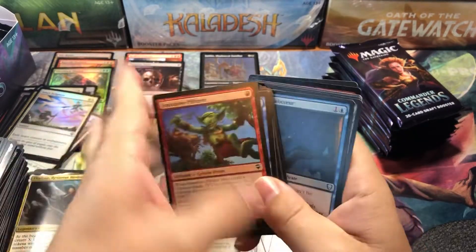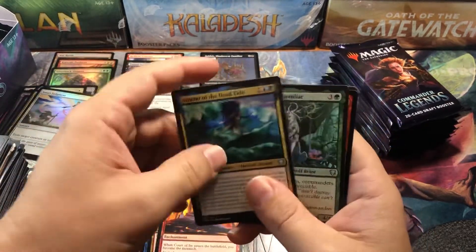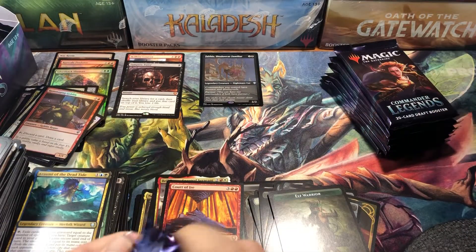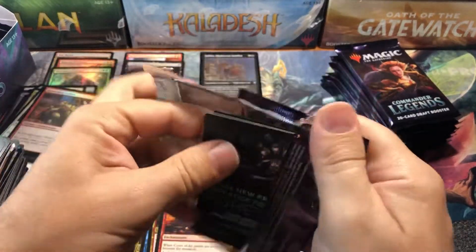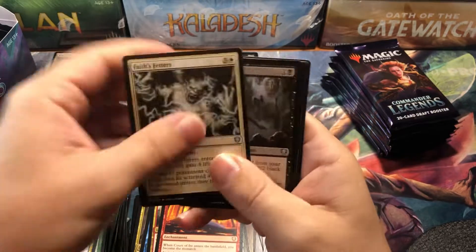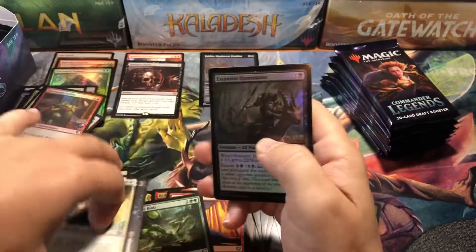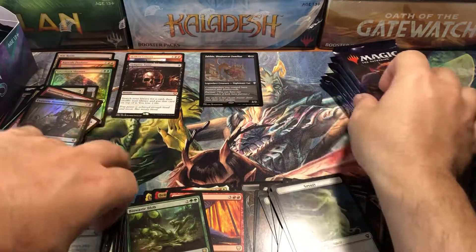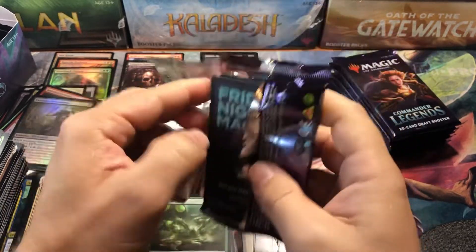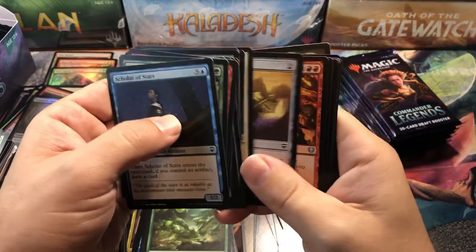Last stack — the final third of the box. We're shy on mythics so far, there have to be a few in this last stack. Quarter Wire... Help Warrior... what is going on? Where are the mythics? We can't go through an entire box with only two mythics — that would be a mess-up.